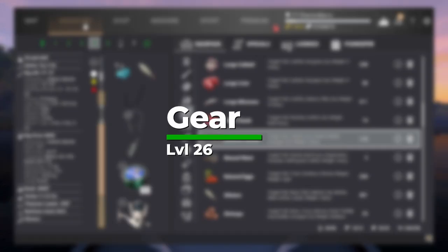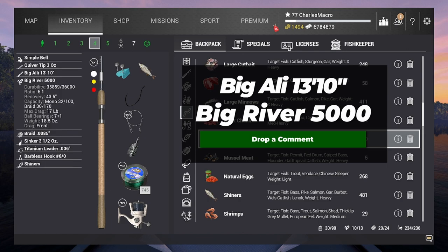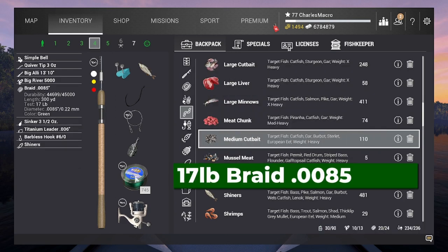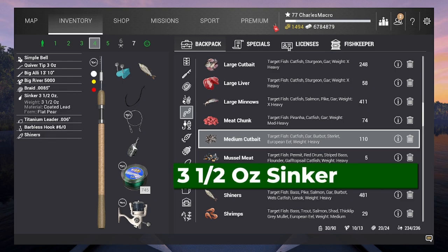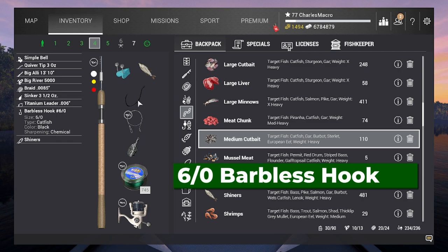If you're just getting the Quadskin, if you're at level 26, this is gear you can buy in the shop. First of all I'm using the Big Ali 13-10, it is a 6 to 18 pound rod. Your reel determines your weight — I have the Big River 5000, that is a 17 pound reel. For line we're using braid 0.0085, that's 17 pound and it's the 300 yard spool. We're using a three and a half ounce coated lead flat pear sinker, and I have a 15 pound titanium leader.